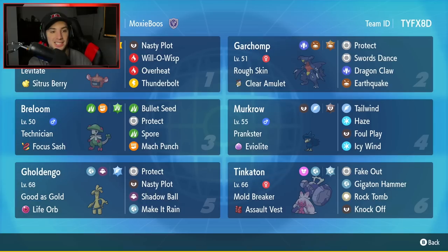Let's get started with today's team preview. Starting off in that top left corner, we have the one and only Rotom Heat. All the Rotom forms are pretty solid in doubles, especially the fire and water ones — I think they're the best. This one has Levitate as its ability, Citrus Berry as item, then it has Nasty Plot to set up, Will-O-Wisp to burn physical attackers, Overheat, and Thunderbolt for two STAB hitting moves.